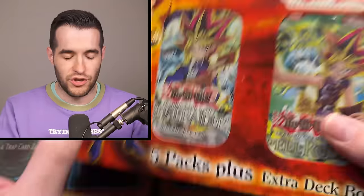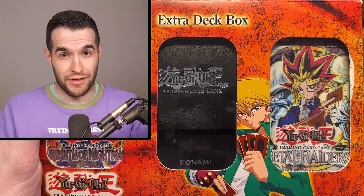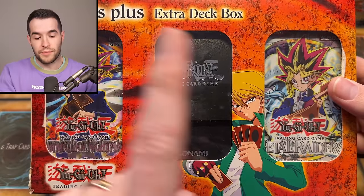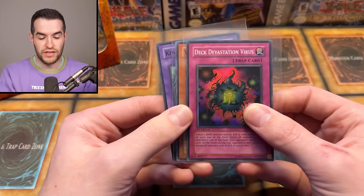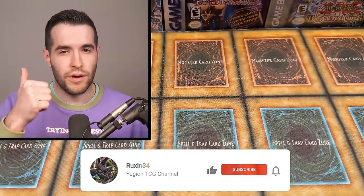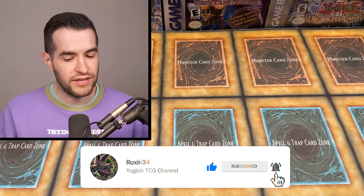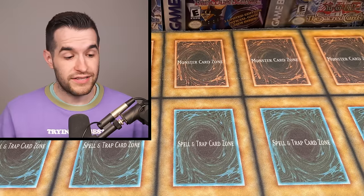It's a repackaged product, so it's not a huge deal if they're not the originals, because they were taken from a real product and put into this product to begin with. It'll still be a fun opening because these are European packs, which will be interesting to see. But before we get into that, we have a giveaway — three GX Supers: Deck Devastation Virus, Wing Kuriboh, and King Dragon. Like the video, be subscribed, turn on notifications, and let me know what you think about this third-party Yu-Gi-Oh product. They're always so different — it's fun.